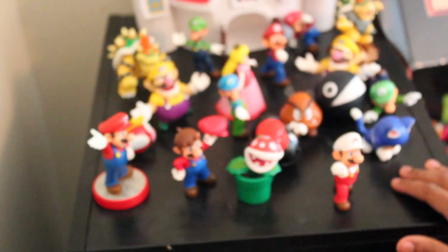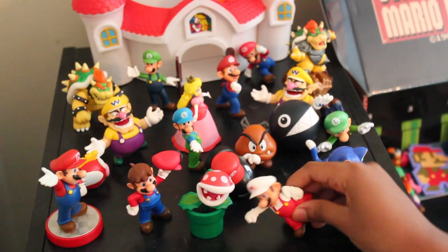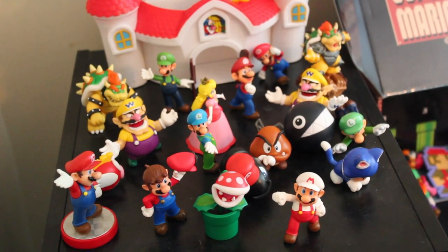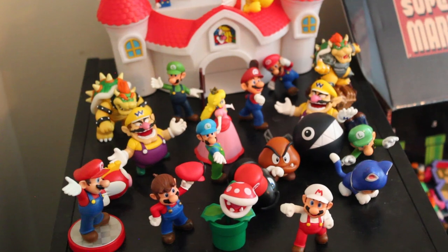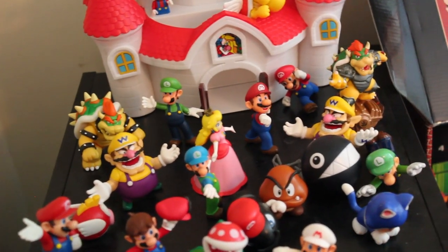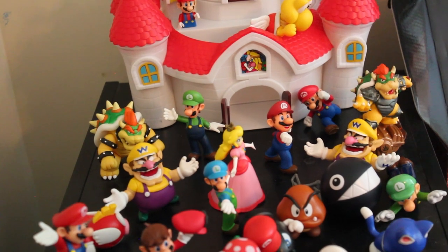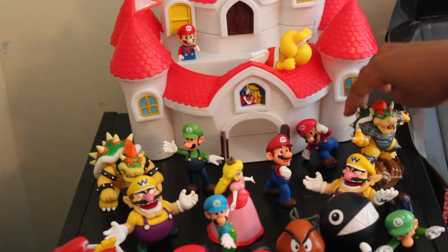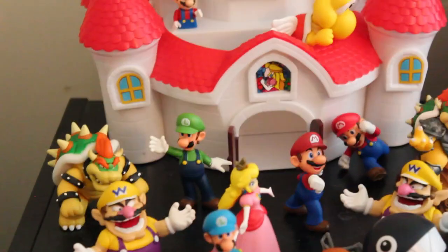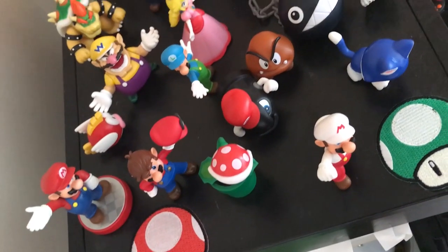The Mario figurines include: Fire Mario, Piranha Plant, Cat Toad, a McDonald's Luigi toy, Chain Chomp, Possessed Bullet Bill, Goomba, Ice Luigi, Odyssey Mario, Boo Mario, Cheep Cheep, Wario, another Wario, Peach, Mario, Bowser, the running Mario, Luigi, Bowser, a Paratrooper, a builder set, and a Mario Kart Wii set.